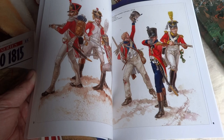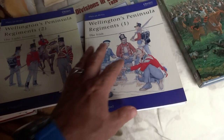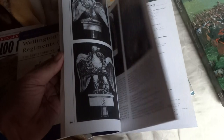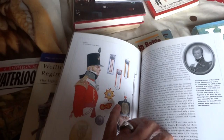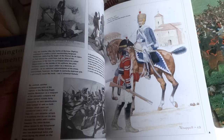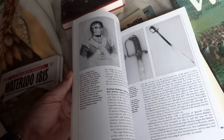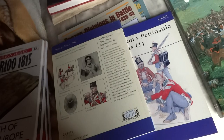And I love Osprey books. So I picked up Wellington's Peninsula Campaigns, Volume 1 and Volume 2, so I grabbed those, and I do have a few Peninsula boxes. Here in the States, these things cost about $17.95 for one of these books.